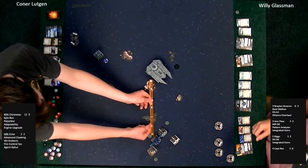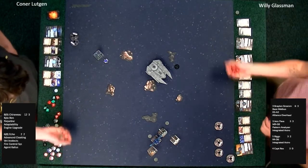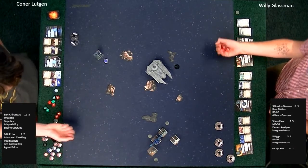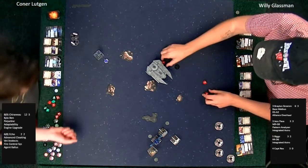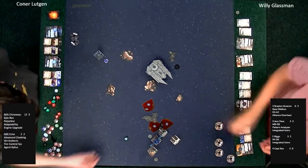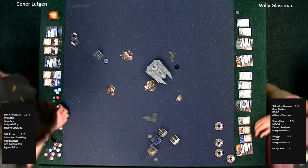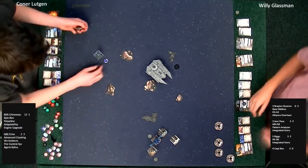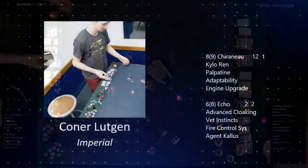They're checking if the ARC-170 has a target in arc — looks like no. Jess gets a range-three shot. Three hits and one dodge. Chirnu doing his range-three dodging. That's all the shots for this round. Connor's the only one who took damage — one shield off Chirnu — so something needs to change. What would you do if you were Connor?